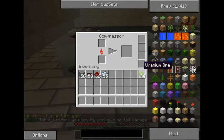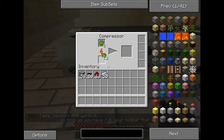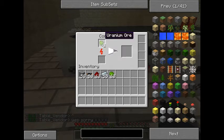I have some uranium ore here, which is the green ore that you find normally in layers one or two. You can just place a few in there and it's going to take a little bit to compress, and that should give you one uranium bar per uranium ore that you have in there.